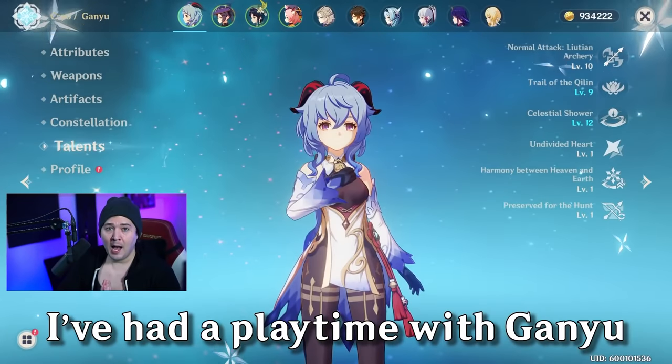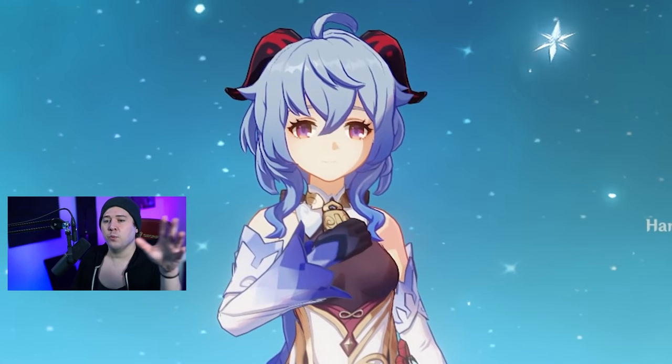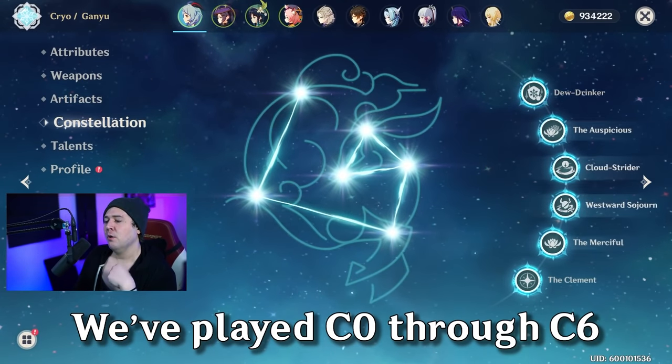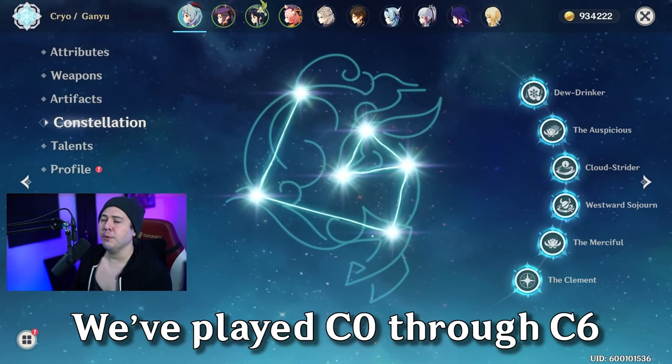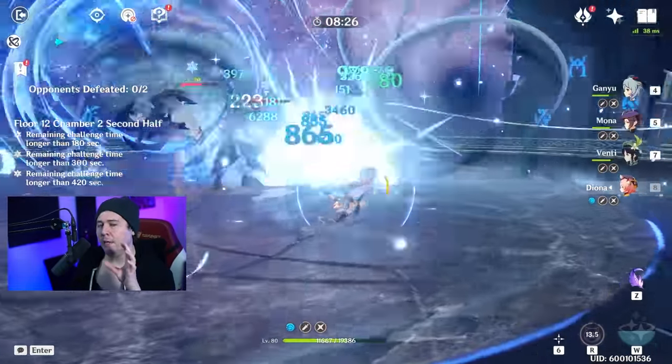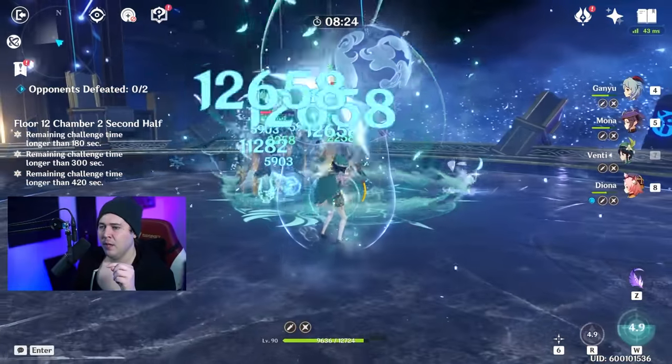Ganyu is a character I've had a lot of play time with. She wanes and waxes like the moon does in the meta. We've been able to experience Ganyu all the way from Constellation 0 up to Constellation 6, and we'll briefly go over that, but we're really going to focus on C0 gameplay and mechanics in this video.